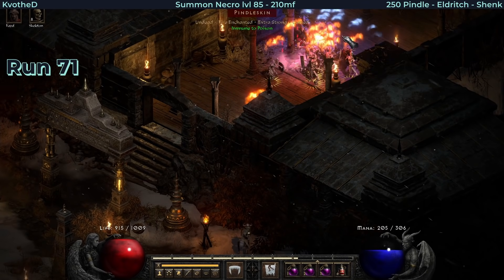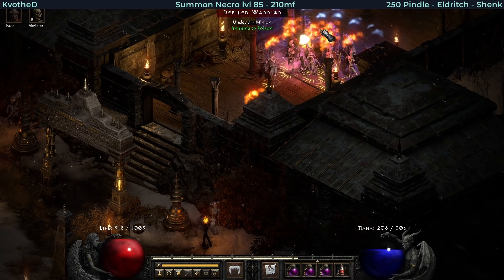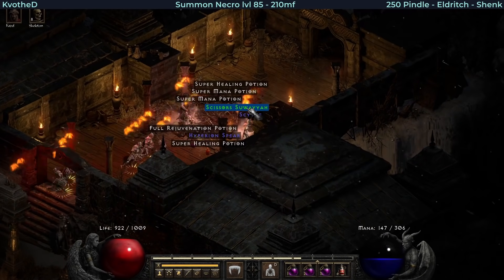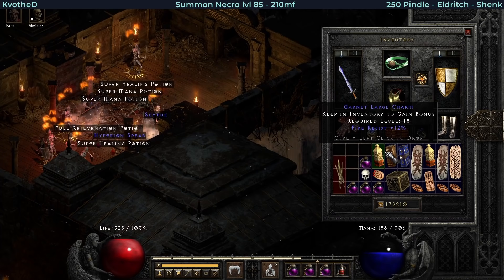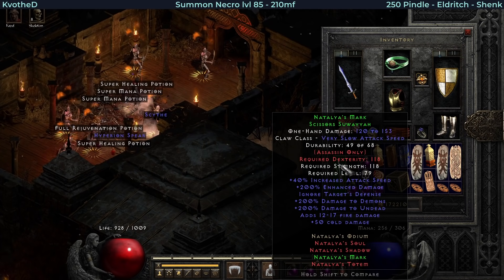Then after 8 runs, Pindle dropped something really, really rare. This is a set Caesar - Suwaya. This is Natalia's Mark, one of the rarest set items in the game.